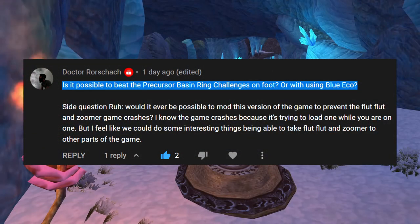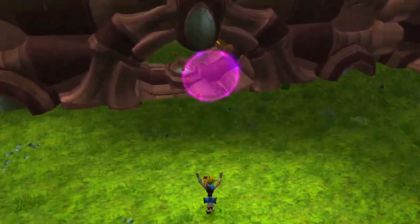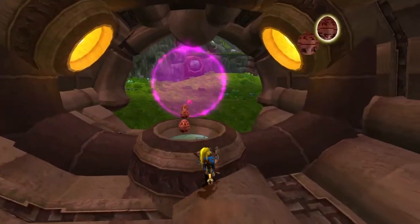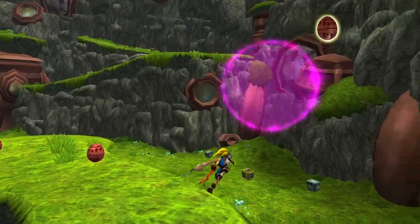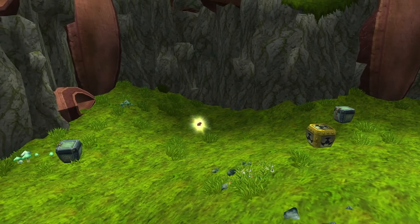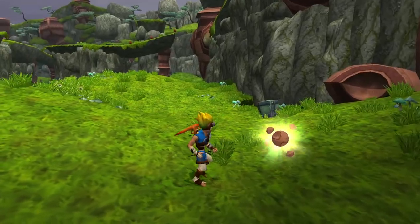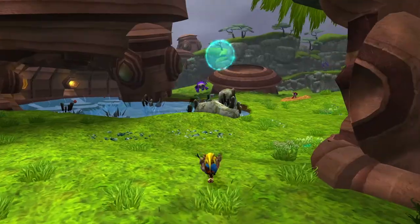Is it possible to beat the Precursor Basin ring challenges on foot? The first set of purple rings can easily be done on foot — roll jumps are all that's needed to complete it. Here at the end I do choose to use a boosted uppercut for the final ring, but a roll jump would have sufficed just as well.